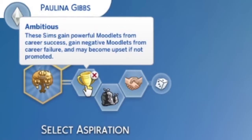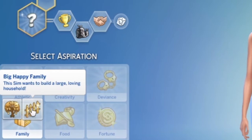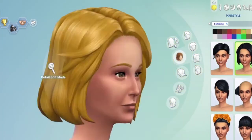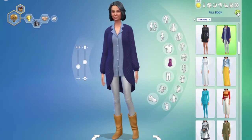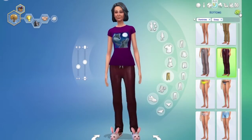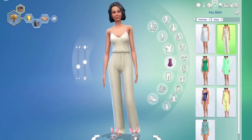Next up is his wife Paulina, who is ambitious, a slob, and outgoing. She has the Big Happy Family aspiration. She is also an adult. She has a little bit more fashion sense than her husband, but I still wanted to keep her comfortable, classic, and a little older style — just something that a mom would wear.